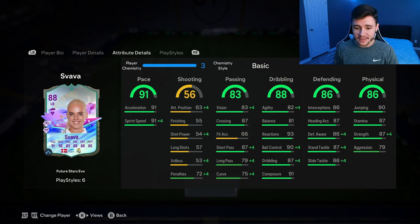She does have 87 crossing with 87 short pass. Although the card does have 88 dribbling overall, she does only have 82 agility and 81 balance — still pretty decent stats, but nothing too crazy. Really good reactions at 93, 90 ball control, and 91 composure. With the five-star skill moves, I think she's gonna be very quick and swift on the ball.